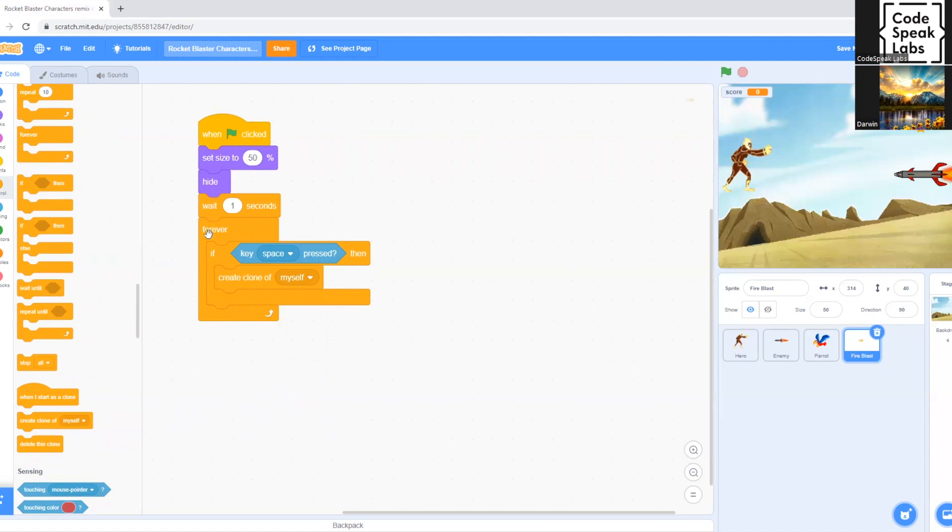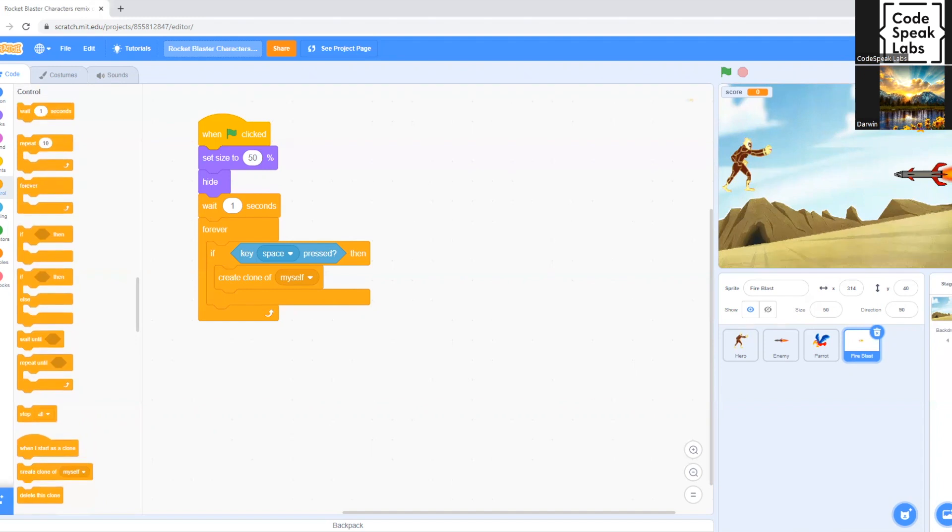The 'Forever' block makes sure the fire blast can spawn continuously and not just once. 'Create Clone of Myself' creates multiple clones of the fire blast — each time you press the spacebar, a new one pops in. Now we go to Control again and drag the 'When I Start as a Clone' block.